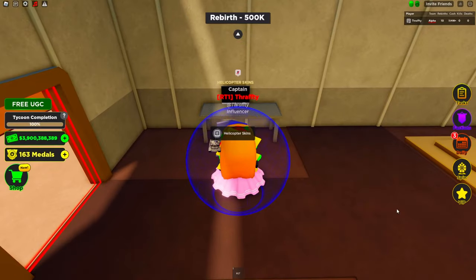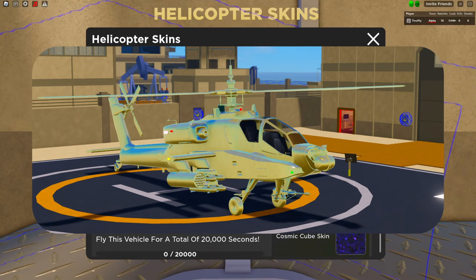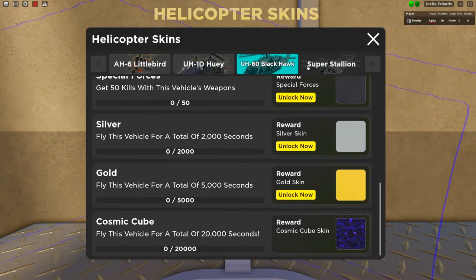Skins are finally here for helicopters. They're the same as every other vehicle, but they do look good. Here are some examples of what the skins look like on the helicopters. Personally, I prefer the Special Forces black skin, as I think that one looks the best.